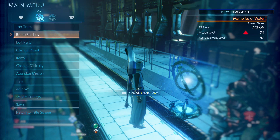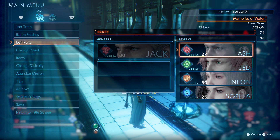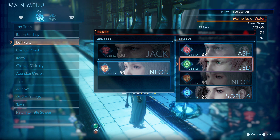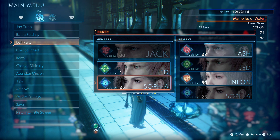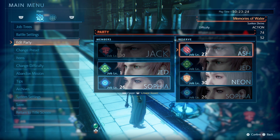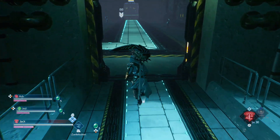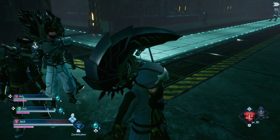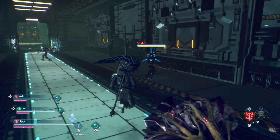Looks like we're in the ocean now — I should have guessed where else would the Fiend of Water be. Can I switch party members? Yeah, let's switch around. Let's bring in Neon, although she probably shouldn't come in. Let's do Jed and Sophia — he's got the most leveling up to do. I'd like to bring Neon back in but let's stick with the boys. I'm noticing there are right and left triggers for these two characters — that's to get them to use their special skills. I should probably be using those much more often.